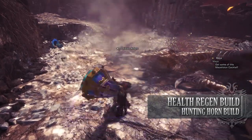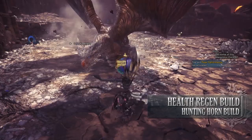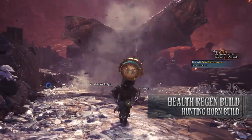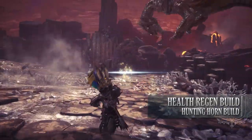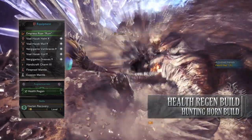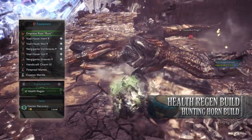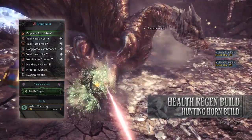The next build is the health regen build. This is more of a survivability build — whilst it does have some damage options, its main focus is on health regen, so you should be able to take a hit without always having to sheathe your weapon to drink a potion. For this build you need the Vaal Hazak Helm Gamma, the Vaal Hazak Mail Gamma, the Nergigante Vambraces Gamma, the Vaal Hazak Coil Gamma and the Nergigante Greaves Gamma. I'm also using a Handicraft Charm 3 and for my weapon I'm using the Empress Royal Ruin, which has a Health Regen Augmentation attached to it.